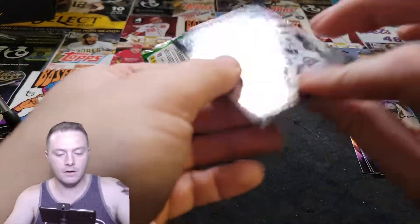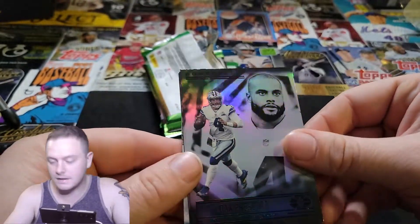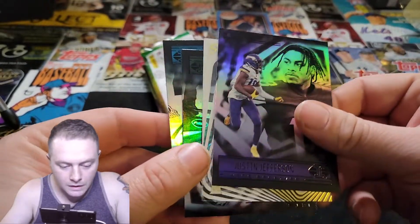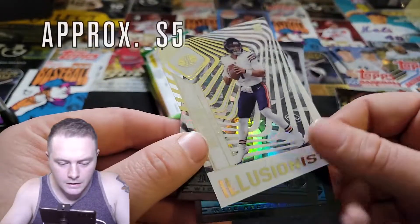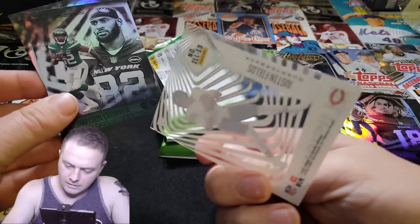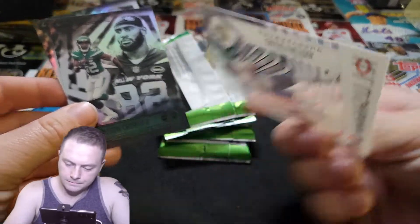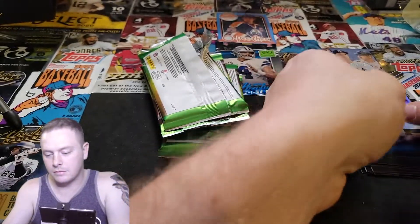Alright then, starting out with more QBs — Dak Prescott. You've got Justin Jefferson. Another quarterback, Justin Fields Illusions. These ones aren't numbered, fortunately. And then Jamison Crowder and DJ Chark — a couple of receivers in there at the end.